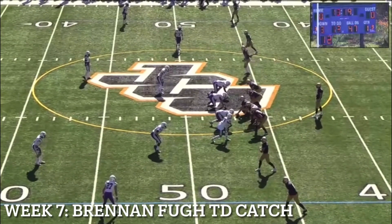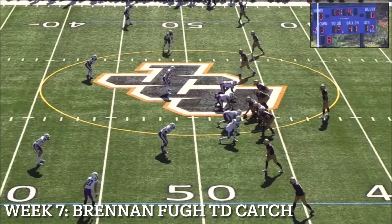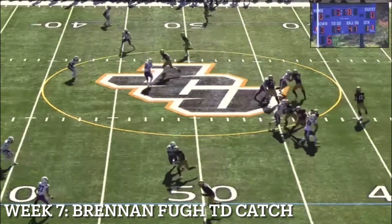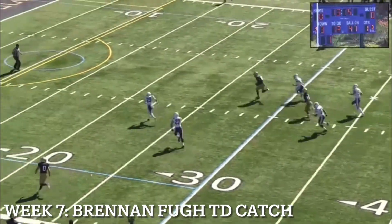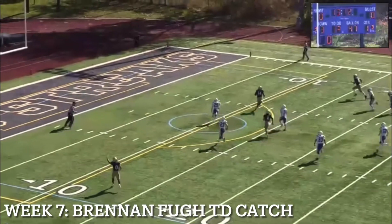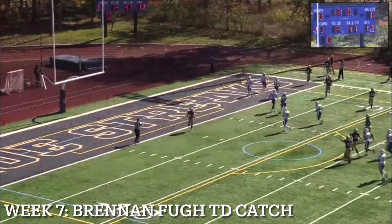Five wide for the Blue Streaks. Tight end Todd Arunas in the slot on the right side. Empty backfield for Joe Collins. Four-man defensive front for the Comets. Snap to Collins, he drops, has time to throw. Looks middle — caught wide open, Brendan Few. He's in the middle of the field, 20, 15, 10, 5, and he is into the end zone. Touchdown, John Carroll.